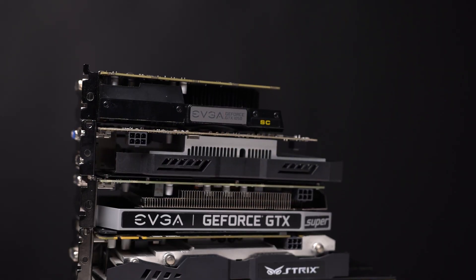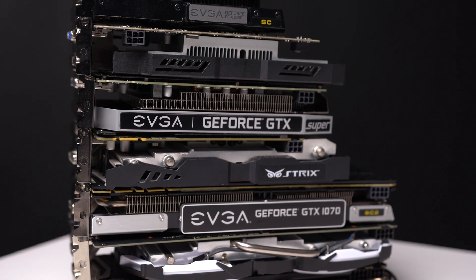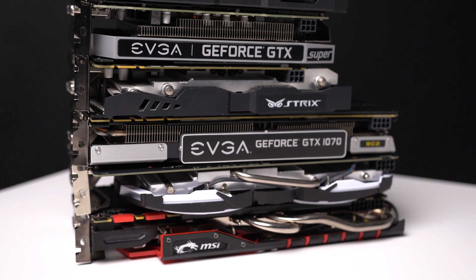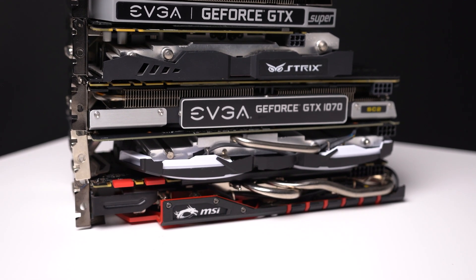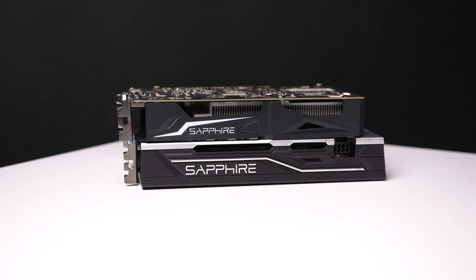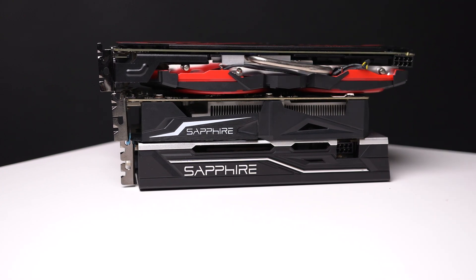For today's testing, on the Nvidia side we have the GTX 750 Ti, GTX 960, GTX 970, GTX 1050, GTX 1060 3GB, GTX 1650 Super, and finally the GTX 1070. Over on the AMD side, we only have the RX 460 and the RX 570. Also, we managed to scrape a barely working RX 580 to throw into the mix as well.